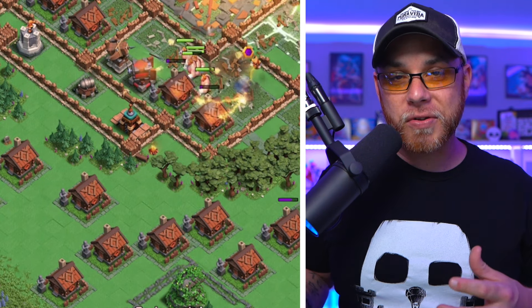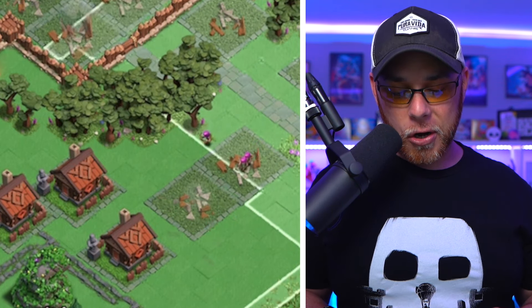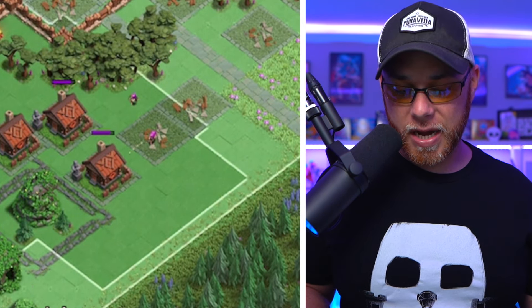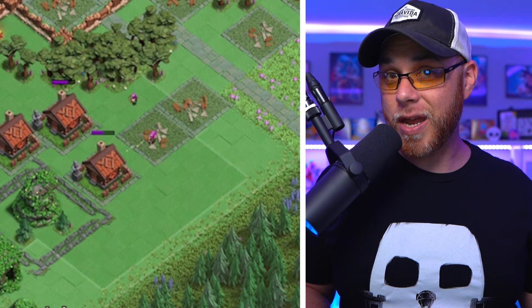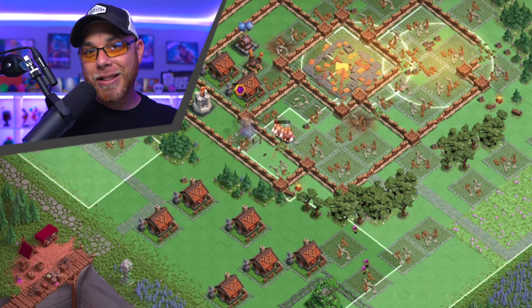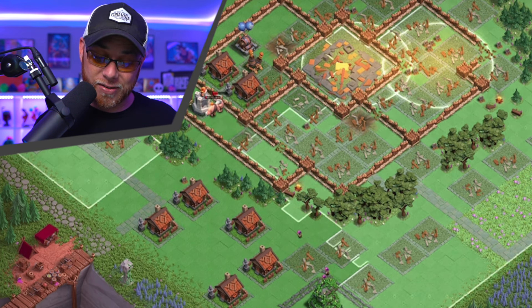The rest of this attack is going to be the Super Giants leading the way for the Super Archers — opening up walls, finding traps — and then on the outside of the base the Sneaky Archers are just picking up buildings. He's going to completely steamroll this base without really having to do much of anything. That's how strong this army really is. If there are some adjustments to this army, let us know down in the comments below what you guys are doing.